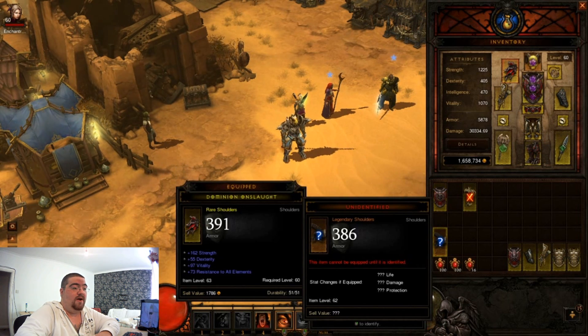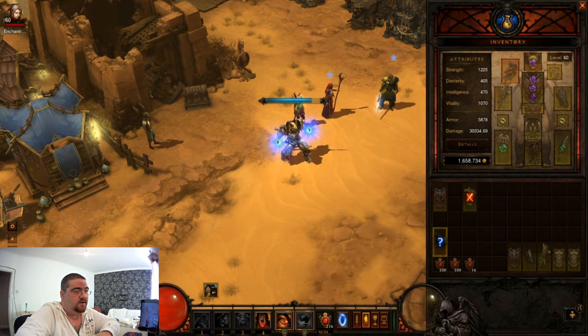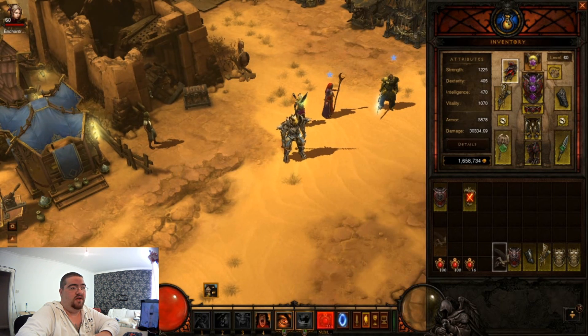I would put money on this being absolutely crap - and yep, absolutely useless. It's got strength, vitality, resist all, and a bit of armor. It has got 230 life regen which isn't too bad, and it's got some fire damage. I'll get a price check on that but I don't think it would go for more than about 100k.